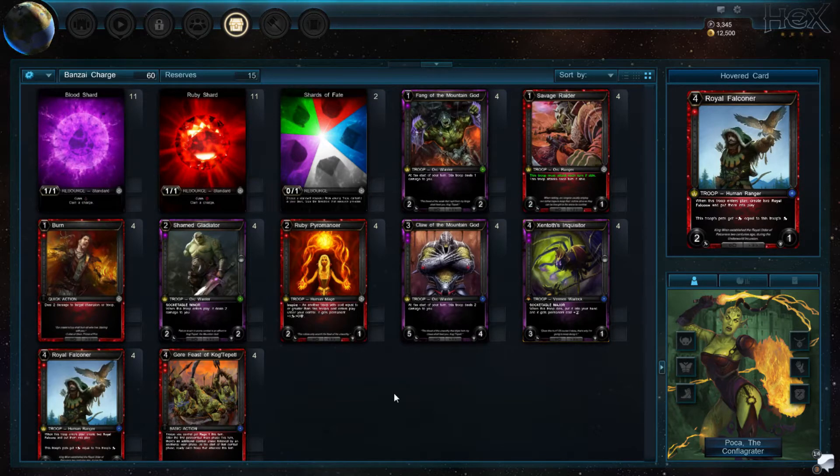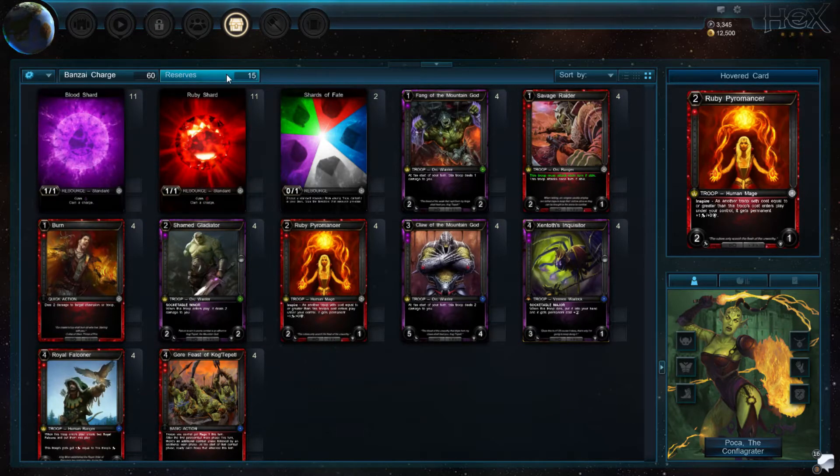To round out the deck we have 4 Royal Falconers — super good cards. Really good with Corphys, really good with Pyromancer. It puts so much damage on the board for just 4 resources, and even if they deal with the Falconer, our Falcons can still get inspired by Ruby Pyromancer so they're still a threat. It also gives the deck some evasion. All of our 4-drops usually get us more than 1 virtual card advantage, which is really nice. And to top it off we have 4 Corphys — if we play it on turn 4 it usually ends the game if we're on the play. It makes the deck much more explosive.